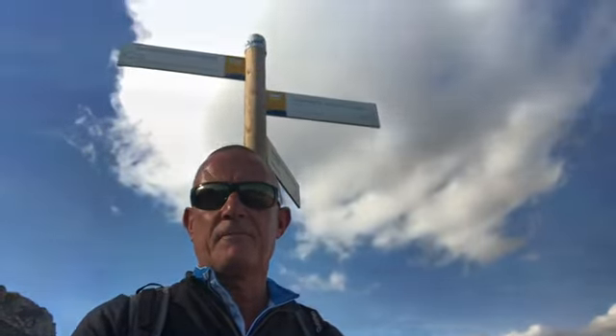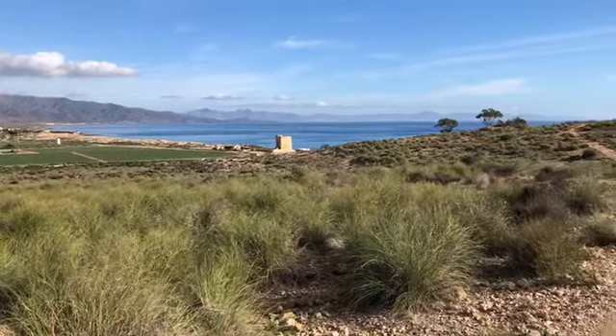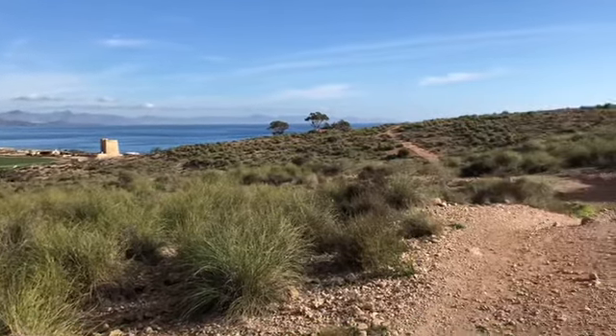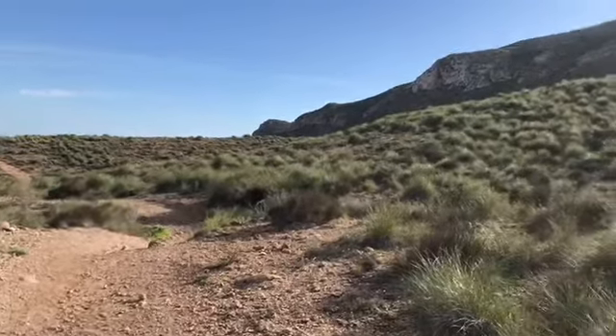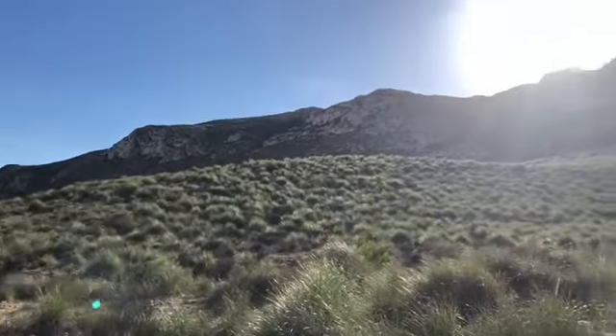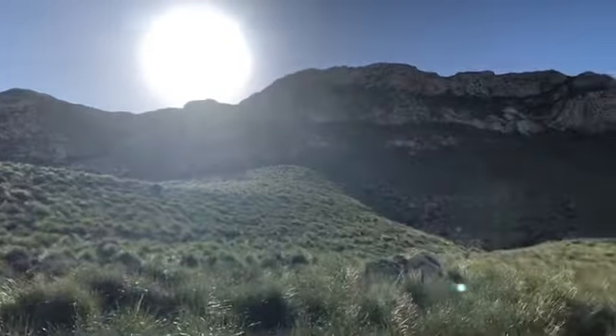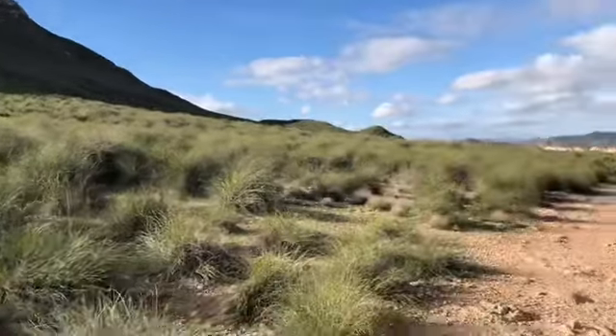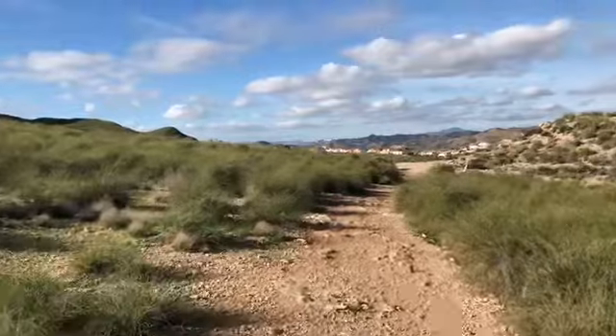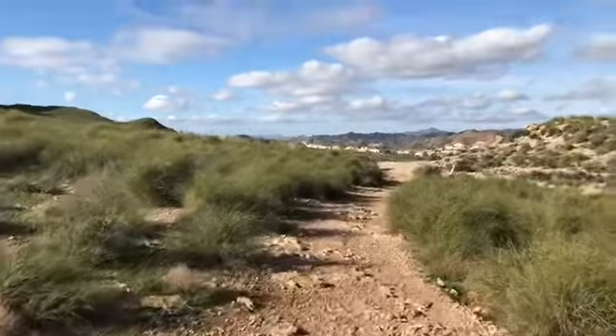That's the deviation of 0.7km complete. We're back here to pick up a circular route over to Calabardina. This section takes you from the Torre de Cope, just in the distance, along this path which is easier underfoot, along the base of Cabo de Cope, and then we follow the path over to Calabardina in the distance.